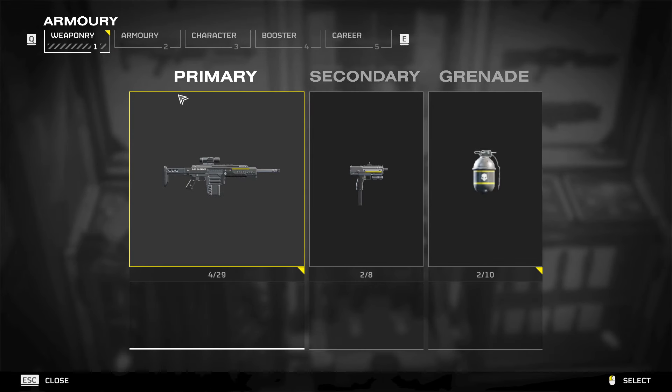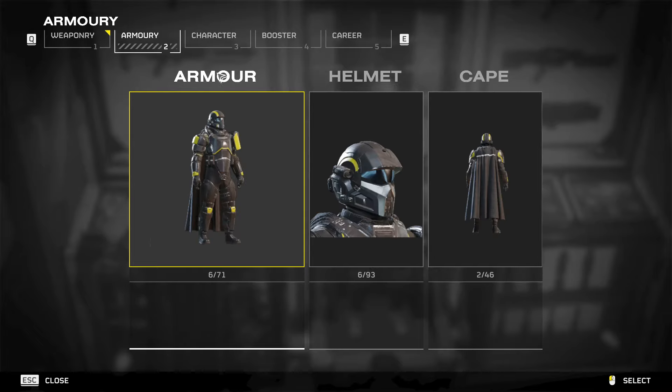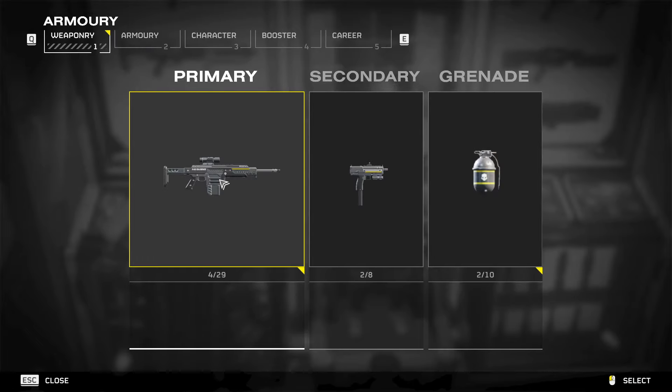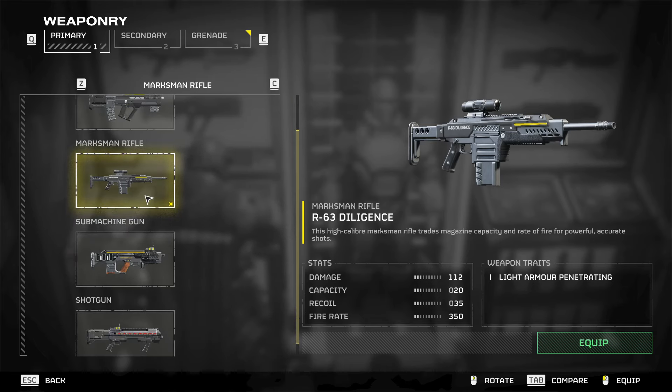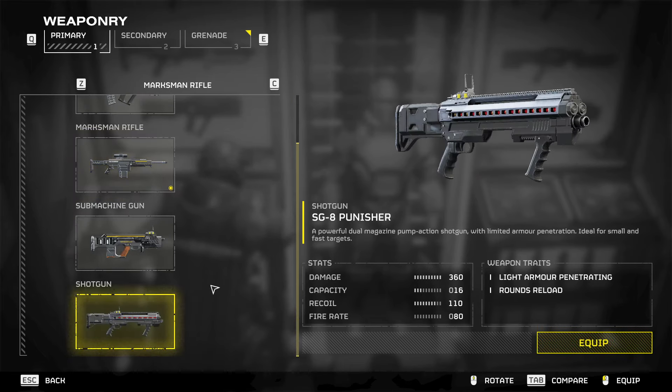That's quite easy. Come over here to the Armoury and you can see the weapons you've already got unlocked. At the beginning you won't have very many, but as you can see here I've unlocked the Diligence and the Punisher.